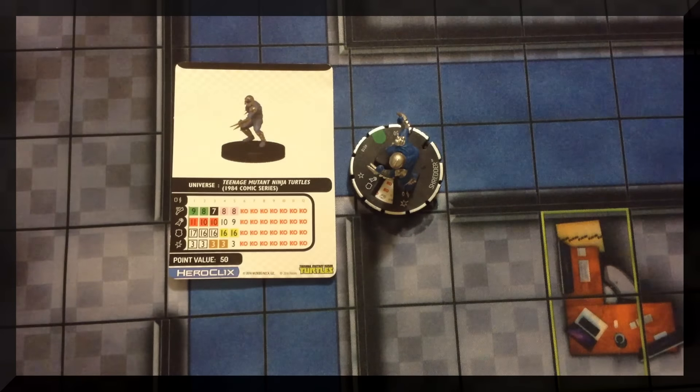I got April O'Neil in the big yellow coveralls. Her power, The World Needs to Know Your Crimes: at the beginning of your turn, you may choose an opposing character within 4 squares and line of fire — until your next turn that character subtracts 2 from breakaway rolls. She's got Support and that special attack power on all four of her clicks at 25 points. A great little support piece, especially since Turtles are generally close combat focused.